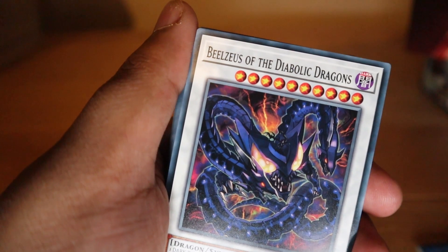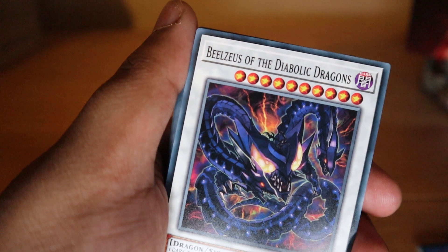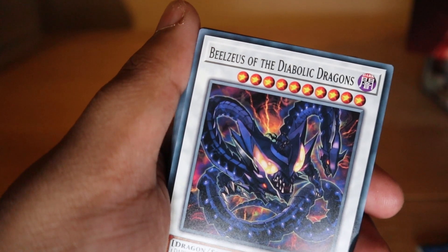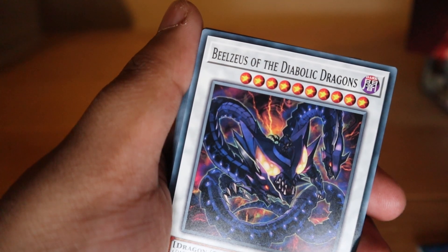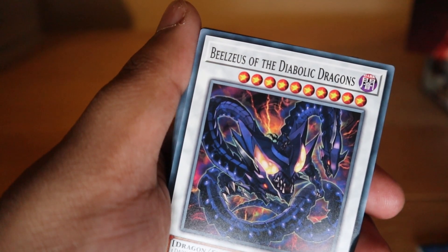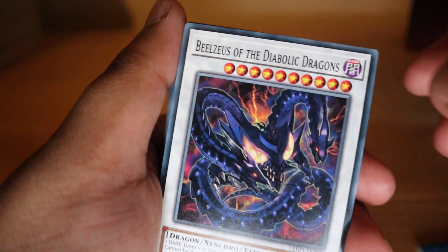Next is Scrap Dragon: once per turn you can target one card your opponent controls and one card you control to destroy them both. When this card in your possession is destroyed by your opponent's card effect and sent to your graveyard, you can target one non-synchro Scrap monster in your graveyard and special summon it. Not bad at all.